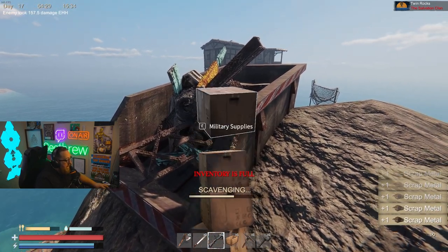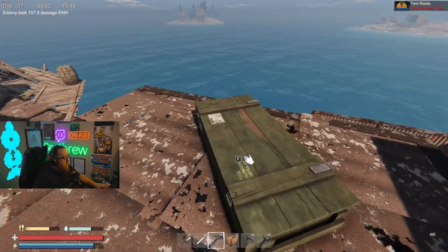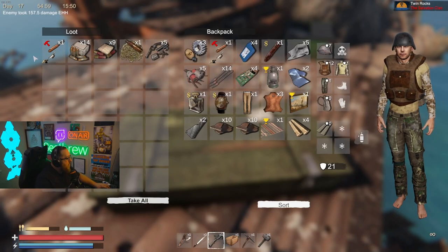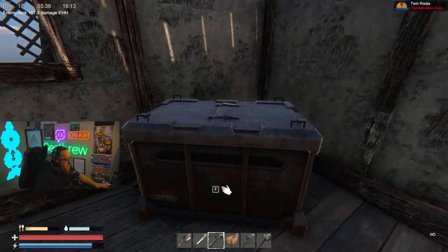These giant dumpsters here are going to come with a load of scrap metal — an absolute ton, I can't even carry it all. Now if you need some ammo or you're looking for gun parts or maybe broken weapons to craft your own, these ammo crates right here are going to have gun parts and all kinds of ammo as well as broken guns in them.